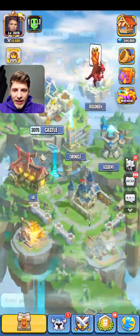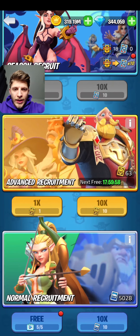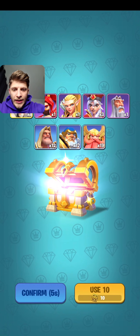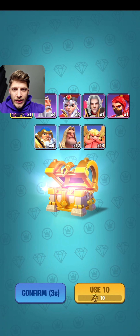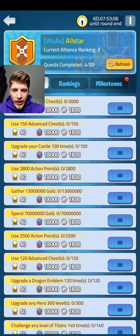Advanced recruitment — I have two of them. Let me use 30 advanced recruitment: 10, 20, and 30. No needed hero — yes! Those two are already done.